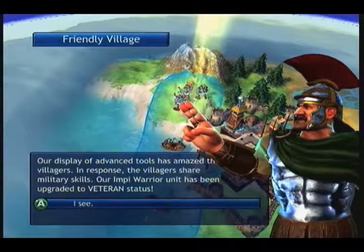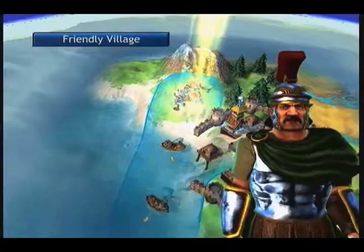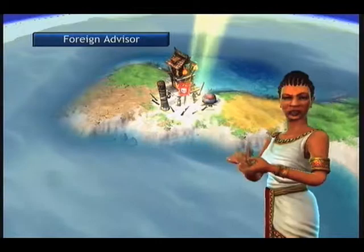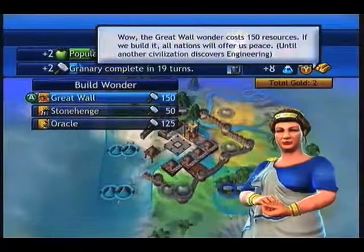Our display of advanced tools has amazed these villagers. In response, the villagers share military skills — our Impy Warrior unit has become upgraded to veteran status. And nearby are some Barbarians. We should go and say hello to those Barbarians and mess them up a bit, because now we're veterans — extra good at fighting, more attack. Very nice.